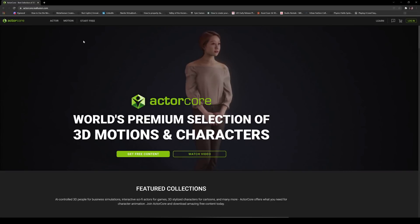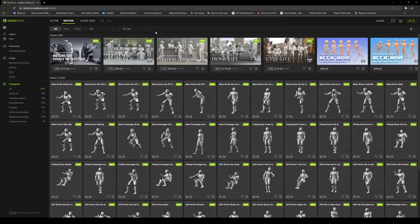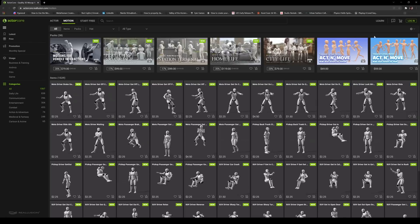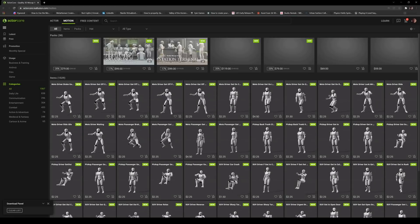So here's the website — we're going to be grabbing a mocap here. I'll go to Motion, and they do have some free ones so you don't have to use the ones I'm buying. If you click on 'Free' right here it's going to show you the free ones. But for this one I'm actually going to spend some of my DA points, so I'll go ahead and log in.